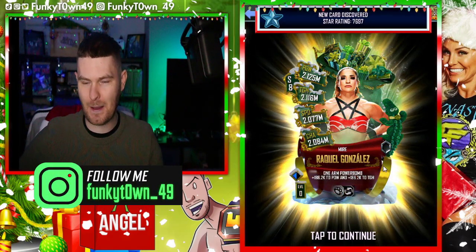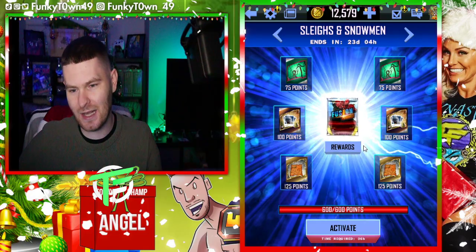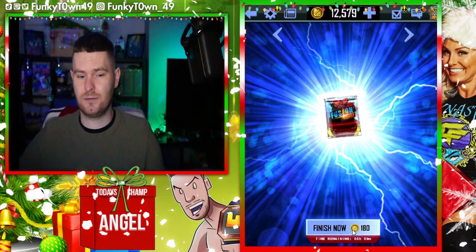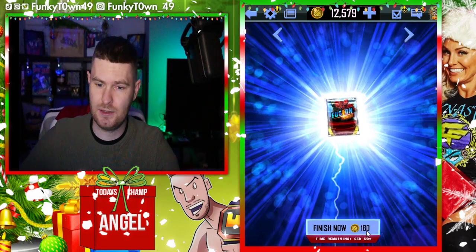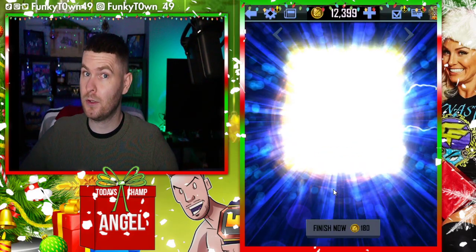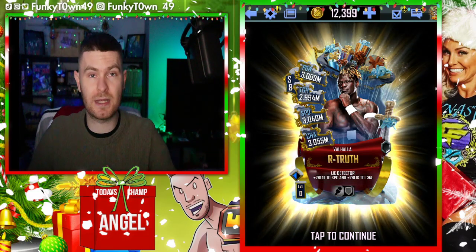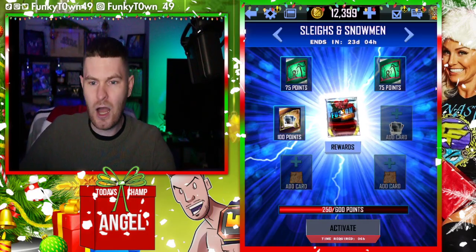We got Raquel Gonzalez — I asked for better and got the same. I can start one more — I don't think I have enough after this one, so this will be the last one for this video. Let's hope we get lucky and get something big. 180 credits — come on, I need a Charlotte pro. Oh, it's an R-Truth! I'll take that — that's a pro! R-Truth pro. I will take that either way — it's a pro.